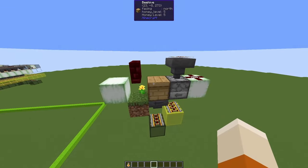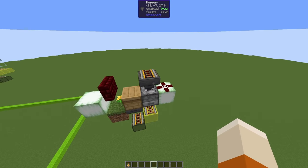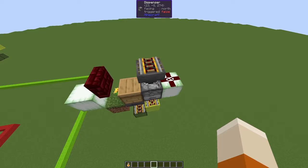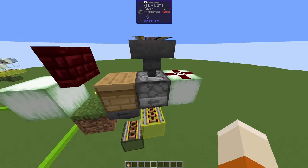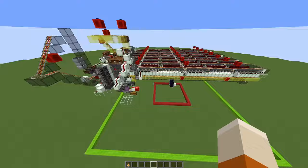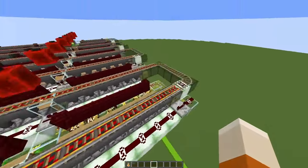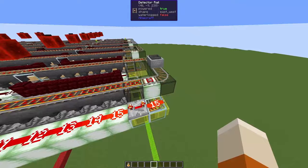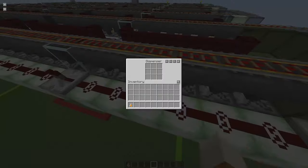Here's a slice of the farm, and you can see how few components we actually need. We have three rail lines. First we send a hopper minecart filled with bottles over this hopper here, so we put a bottle in and it ends up in this dispenser. After the cart has completed one row, filling all of the dispensers with one bottle, it will go over this activator rail, and this will activate a redstone signal for all of the dispensers.